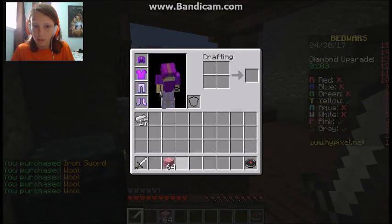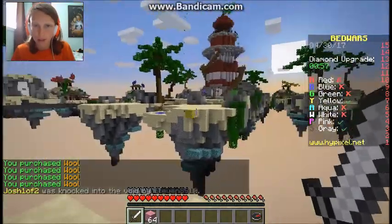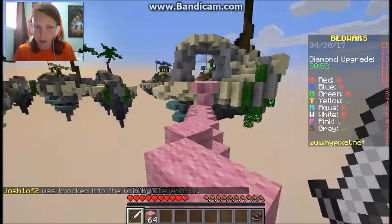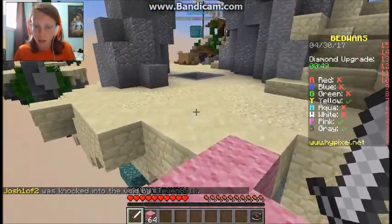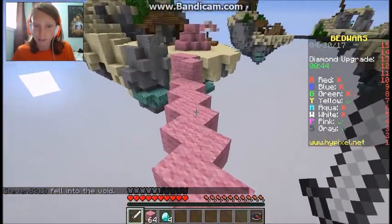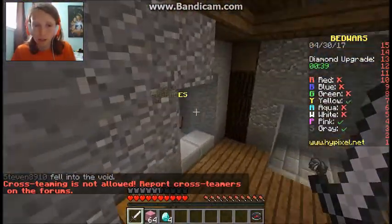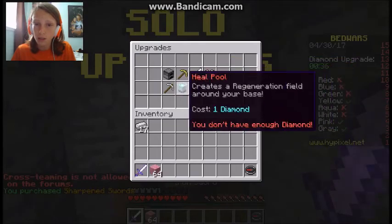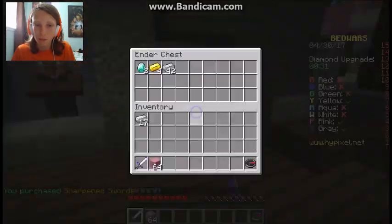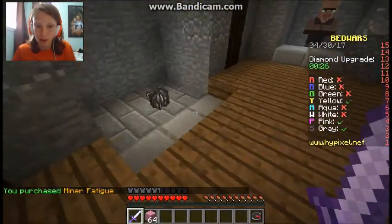Let's go get the diamonds. Yellow is trying to build to me - that's kind of scary. But thank you Grey for knocking them off. Let's go get these diamonds - I just need two in order to upgrade my sharpened swords. Four - so that's pretty good. I'm going to use these to get sharpened swords, so then I get sharpness one. And with my two others, I think I'm going to do minor fatigue, so it's harder for people to mine and destroy my bed.